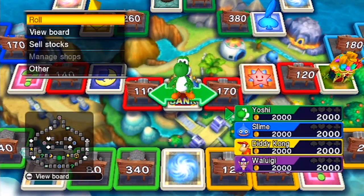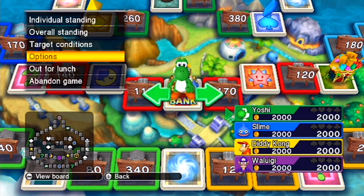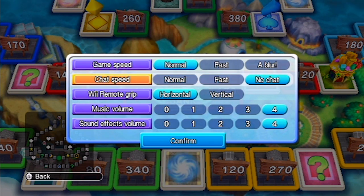I'm going to options before you do anything. Set the text speed, and set the game to blur or fast — either works.